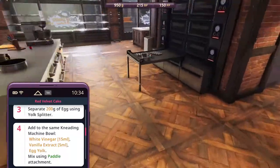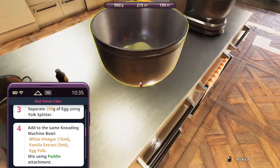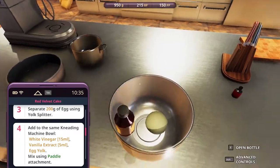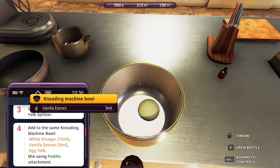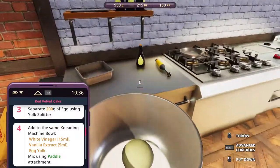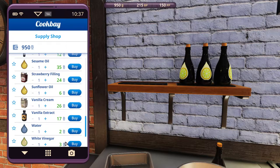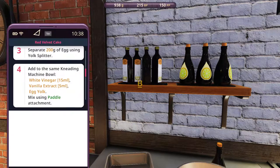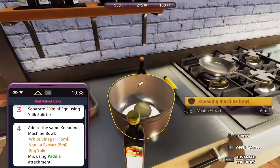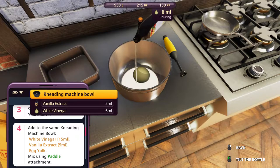Then we need to add the vanilla extract, the yolk, and white vinegar. Vanilla extract, 5 ml. Vanilla extract is very strong, so 1 ml too much is way too much — I've repeated this many times. For real life too, vanilla extract is kind of concentrated, so you don't want to add too much, not even 1 ml. The meter gets covered by the top sometimes, so be very careful when adding this.